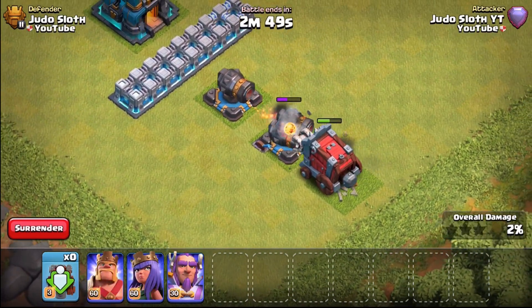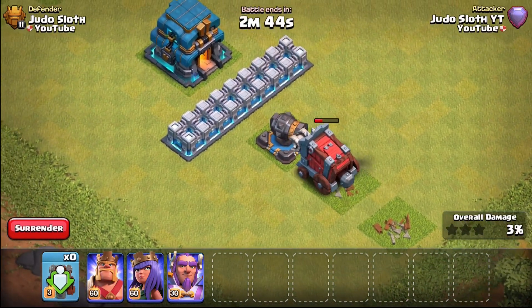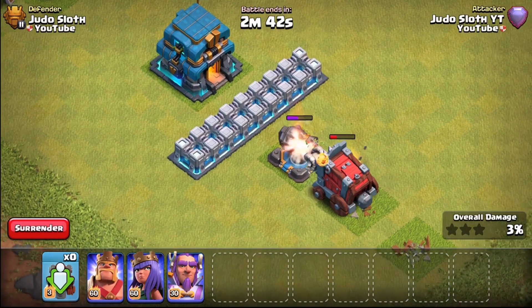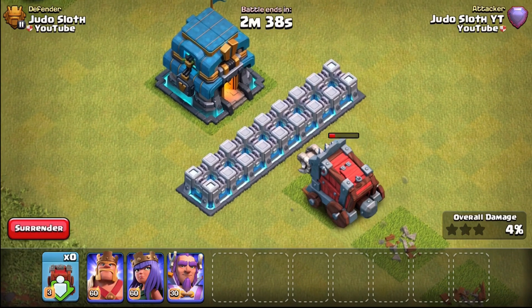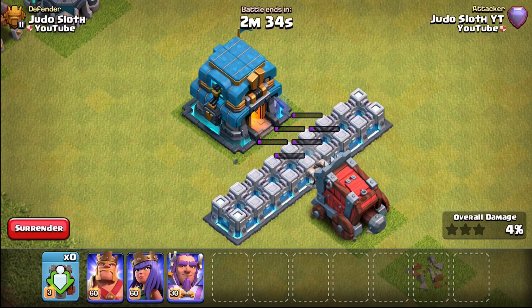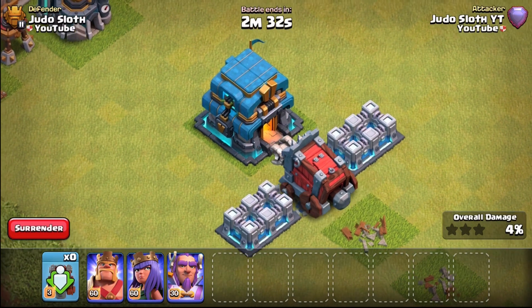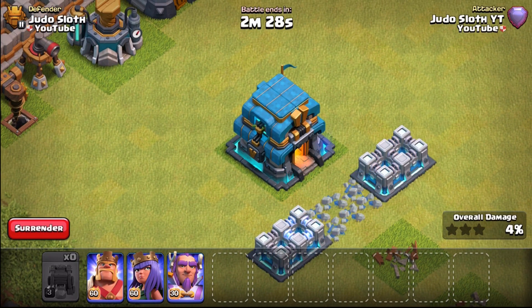Starting off, we have the wall wrecker versus the cannon — this is the max level wall wrecker. All of the defenses in this gameplay are also max level from the developer build. You did know that the wall wrecker had that little bit of a nerf — do you think it deserves an even greater nerf? Flying through the cannons there, no problem.